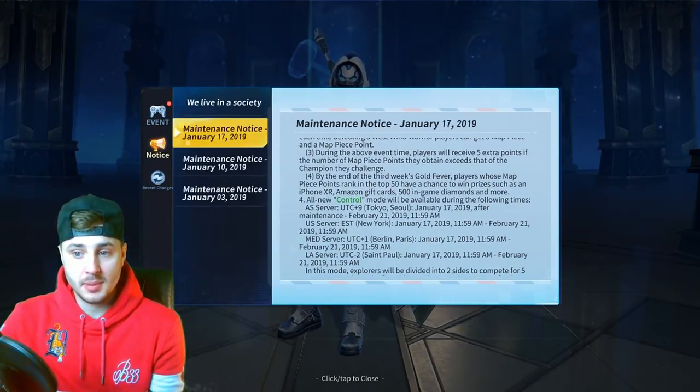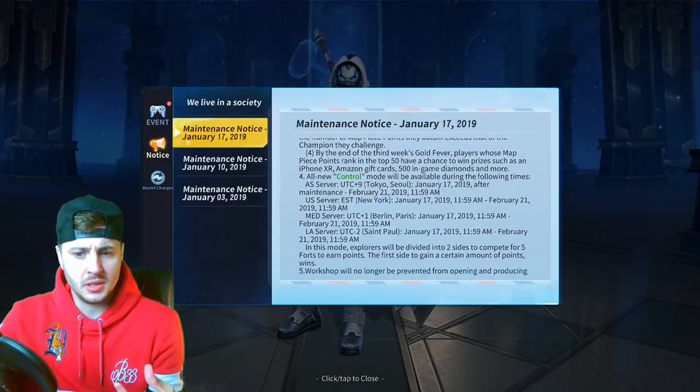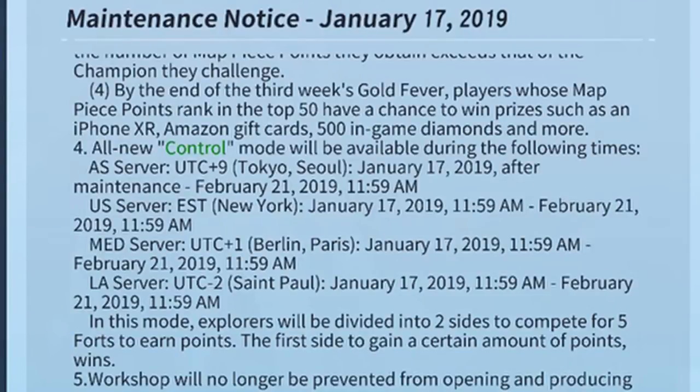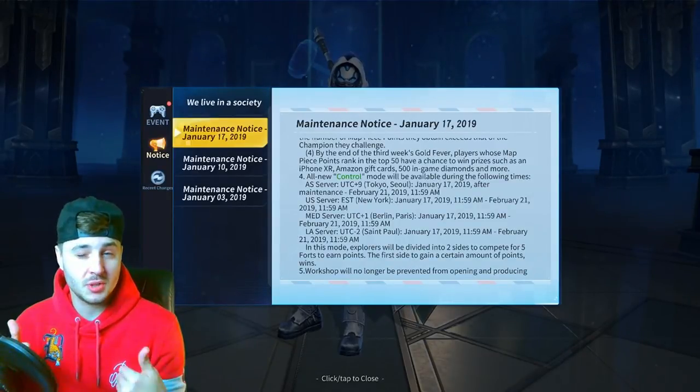You've only got two hours during that time, and every time you kill a West Wind Warrior you get a map piece — that'll give you a boost in the event. Players will receive five extra points if the number of map piece points they obtain exceeds the amount of the Champion they challenge. By the end of the third week's Gold Fever, players whose map pieces rank in the top 50 have a chance to win prizes such as an iPhone X, Amazon gift cards, 500 in-game diamonds, and more. It's like a mini tournament inside the game — pretty cool.